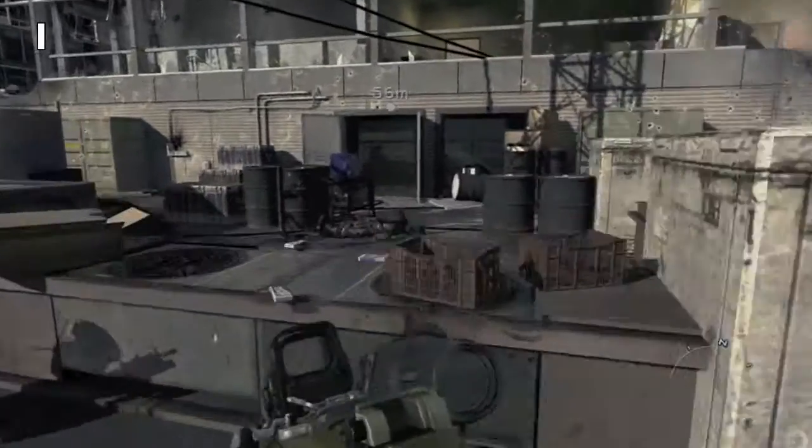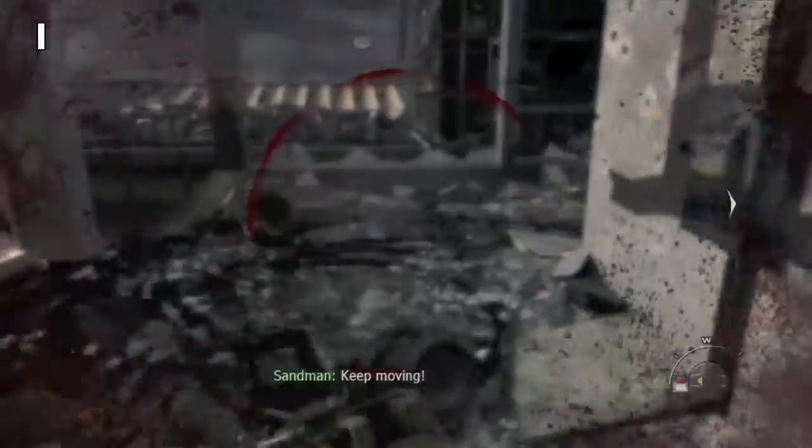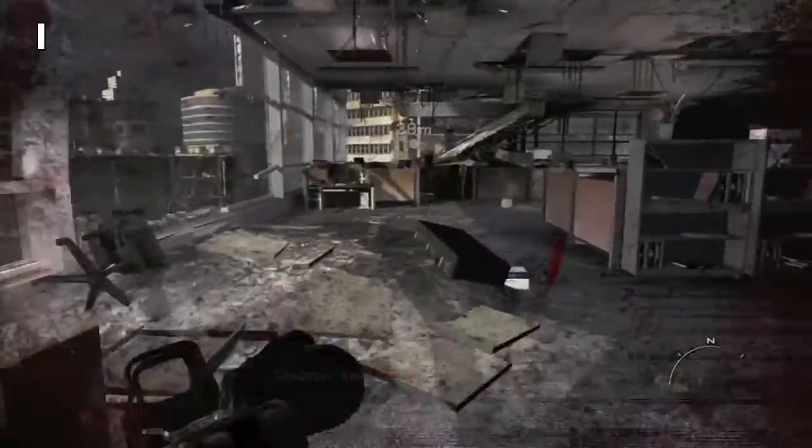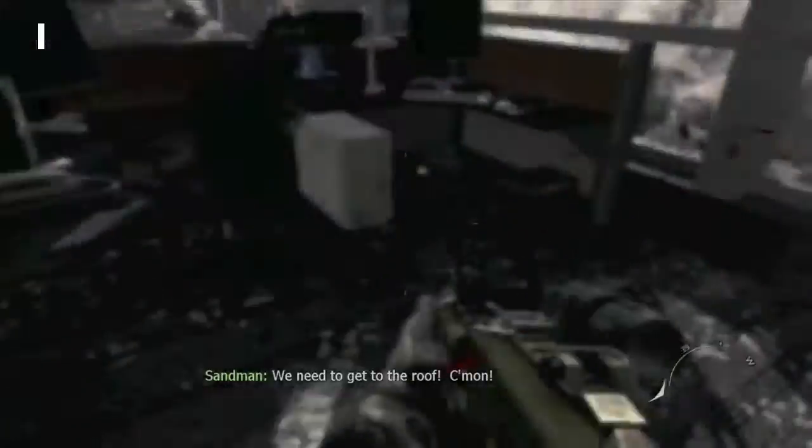The first one is right when you land on the roof. Just run indoors, kill these guys, and then take the staircase to the left. Then take a right right here, hop up over the desks, and behind this cubicle right here is our first piece of intel.